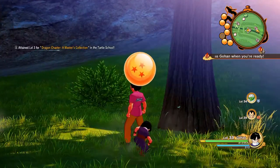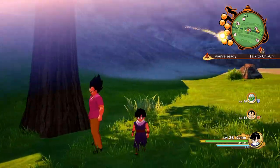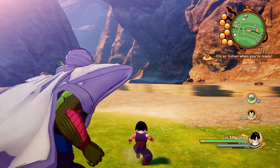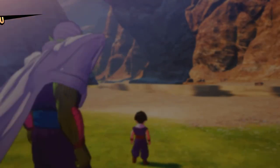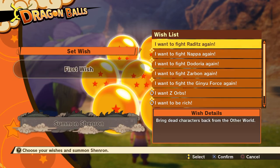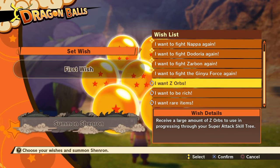After collecting all seven Dragon Balls, simply head to the main menu and select the Dragon Balls option. From here, you are presented with the options for your wish. I've heard that once you have completed the Cell Saga you are given three wishes instead of just one, though I've only just started the Cell Saga, so I'm not 100% on that — take that with a pinch of salt.